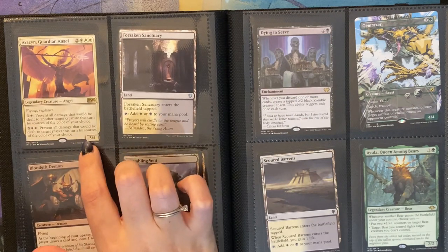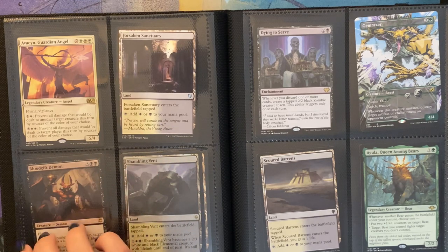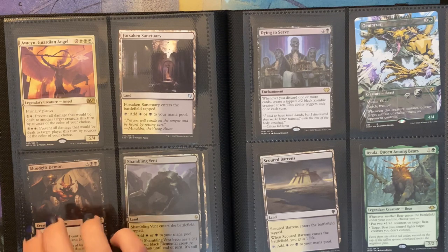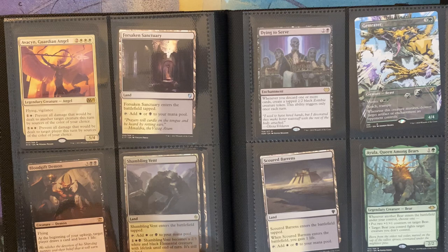Then I have Avacyn, Guardian Angel, with flying and vigilance. You can pay 2 to prevent all damage that would be dealt to another target creature this turn by sources of the color of your choice. You can pay 7 to prevent all damage that would be dealt to target player this turn by sources of the color of your choice. Then I have Forsaken Sanctuary, and Blood Gift Demon with flying. At the beginning of your upkeep, target player draws a card and loses 1 life. It's a 5/4. I also had this one in my Kalia deck. It's actually not bad because it has card draw, and that's something I desperately need in that deck.